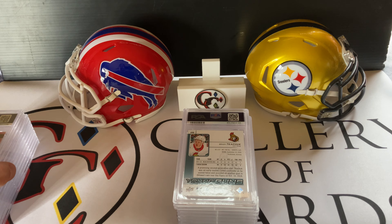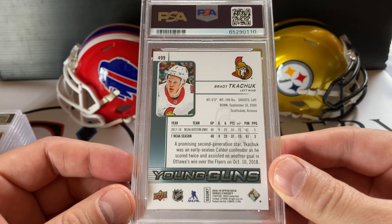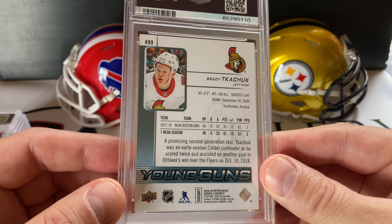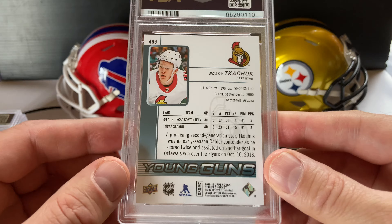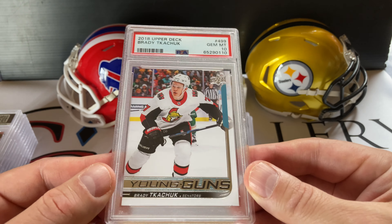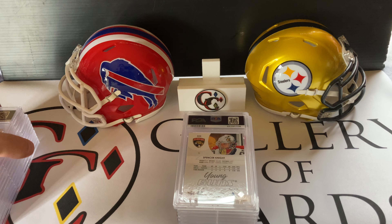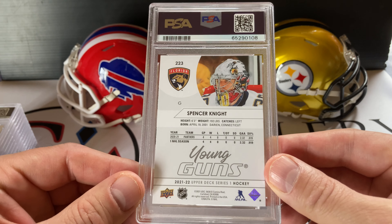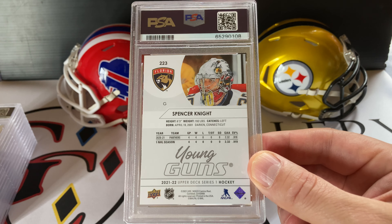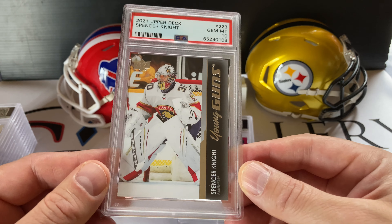So far so good — I can't complain about any of these. We've got Brady Tkachuk; this is 2018 so this could be a 9, but I'm hoping for a 10. Brady Tkachuk Young Gun rookie — another solid star for the up-and-coming Ottawa Senators. Another 10 — keep them coming! I got this from a guy on Discord as well. Here's a Spencer Knight just as a regular Young Guns base card — solid up-and-coming goaltender for the Florida Panthers. Young Guns — another 10! Keep them coming.